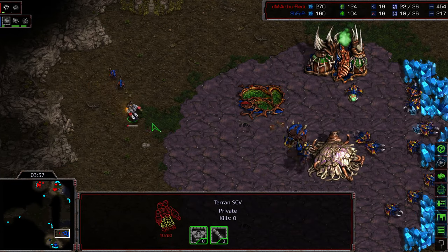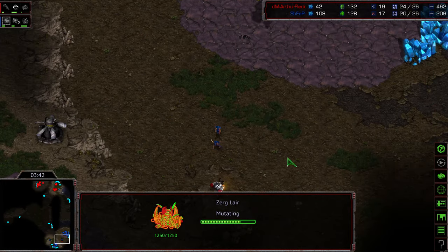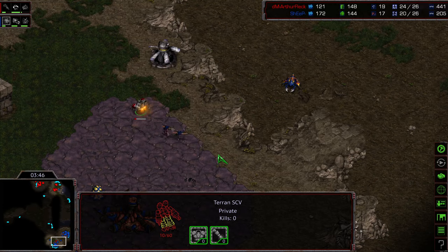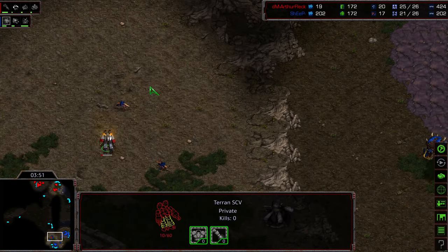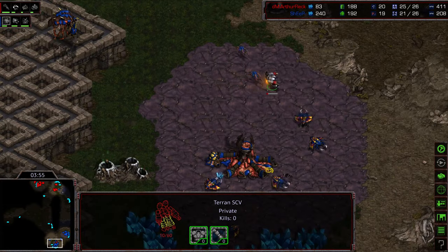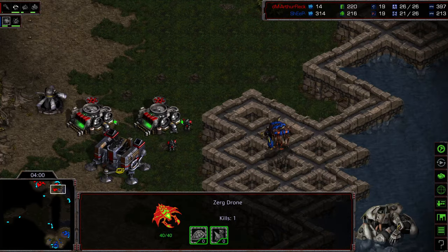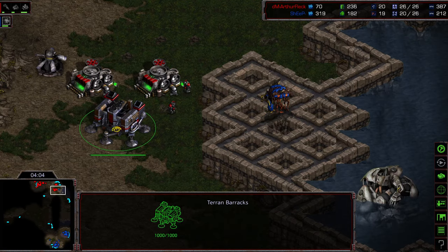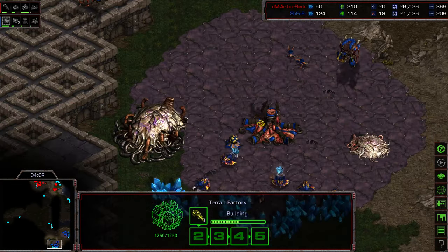Zergling speed is also being upgraded. On this map, because of the opportunity for front door busts, you've got to have zergling speed. A drone goes for the kill at the natural — drone gets the kill. This is the critical thing for Sheep: noticing that barracks is remaining silent. Command center is up. We do have the first two vultures being built.